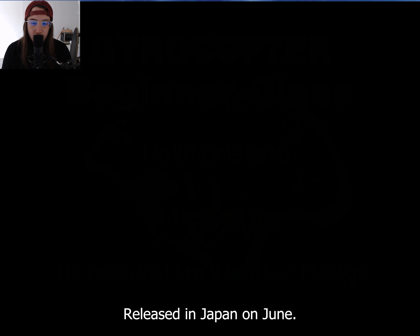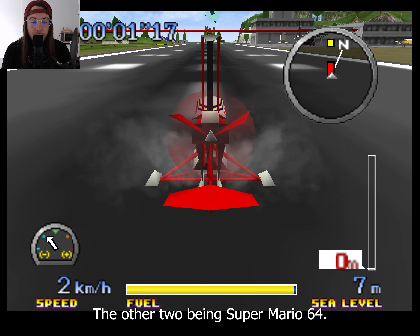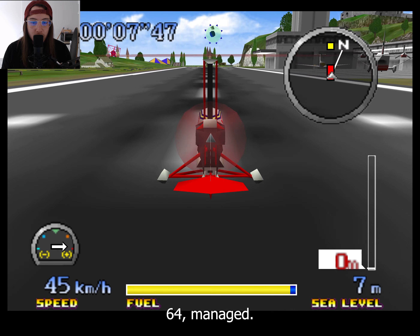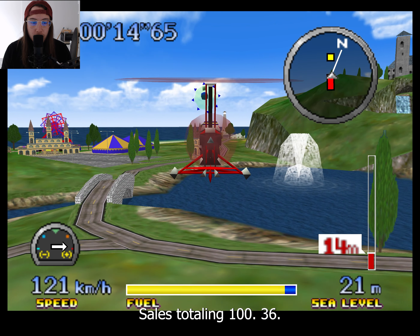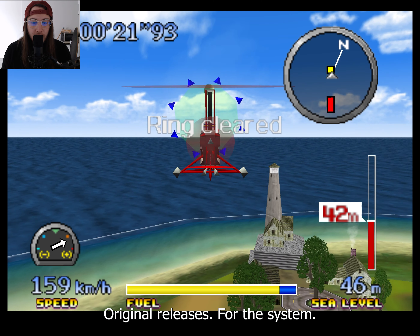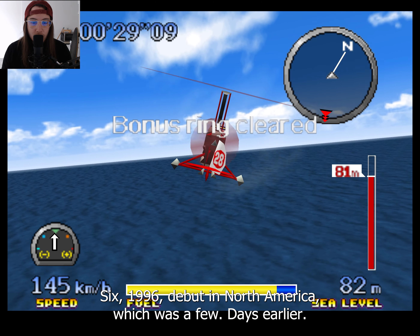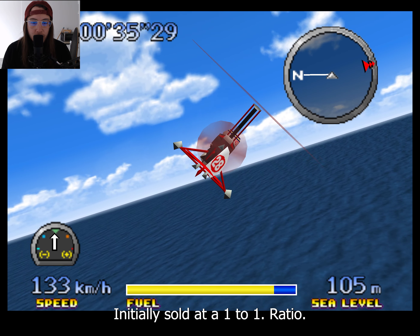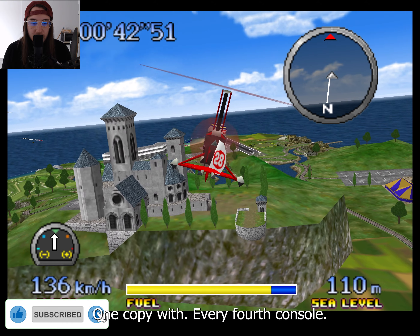Pilotwings 64 was released in Japan on June 23, 1996, as one of three Nintendo 64 launch titles, the other two being Super Mario 64 and Seikeo Habushogi. Pilotwings 64 managed to sell about one unit with about every tenth Nintendo 64 console, with regional sales totaling 136,986 copies by the end of the year. The game was one of two original releases for the system during its September 26, 1996 debut in North America, which was a few days earlier than the date set by Nintendo. While Super Mario 64 initially sold at a one-to-one ratio with each console in the United States, Pilotwings 64 sold an average of one copy with every fourth console.